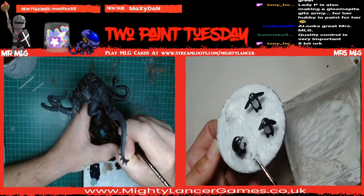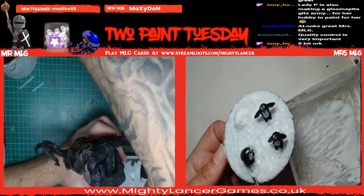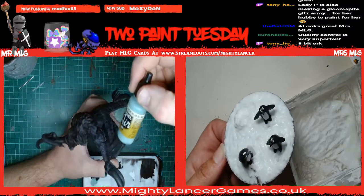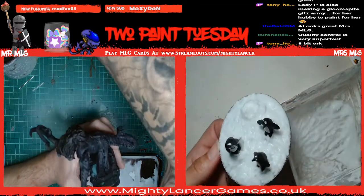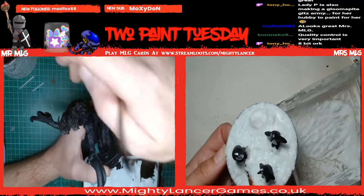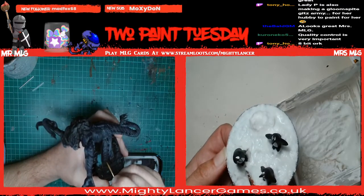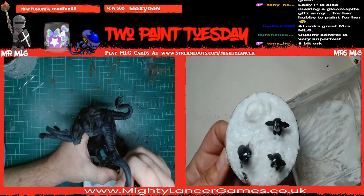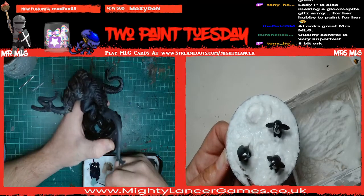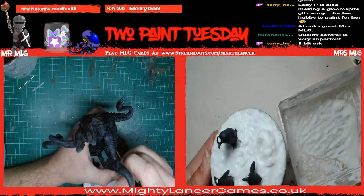I've mixed some Black Indigo - which is a Reaper color - with some Blue RLM 65 Azule Model Air, because I thought it'd make a cool highlight to the Black Indigo. So I'm just going to mix it step by step to make a little highlight for it.